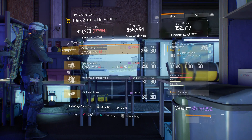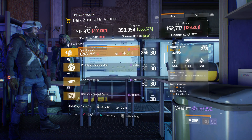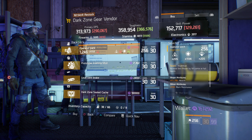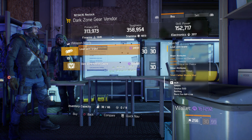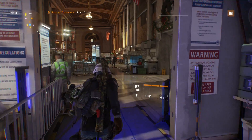Moving on to the Dark Zone gear vendor, we have the Infantry MG5 with Competent, Prepared, and Dominant, and an Operator Pack with Inventive — increased skill power by 50% while at full health. Not too bad, could be a little higher on stamina. We also have a Prototype Stamina Mod and a Loud Vent Break.